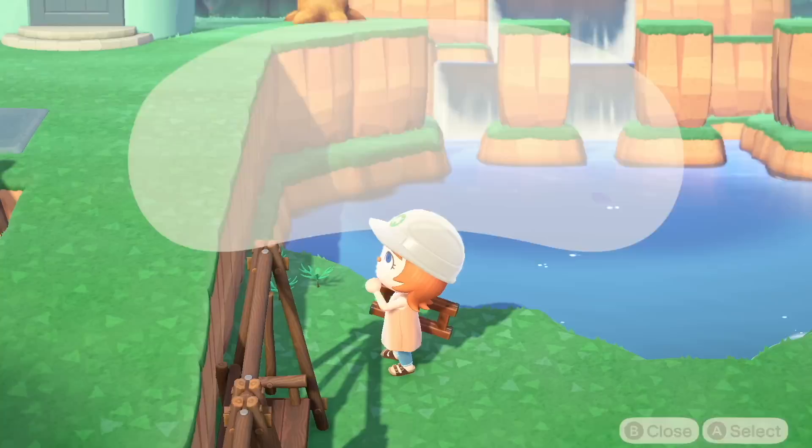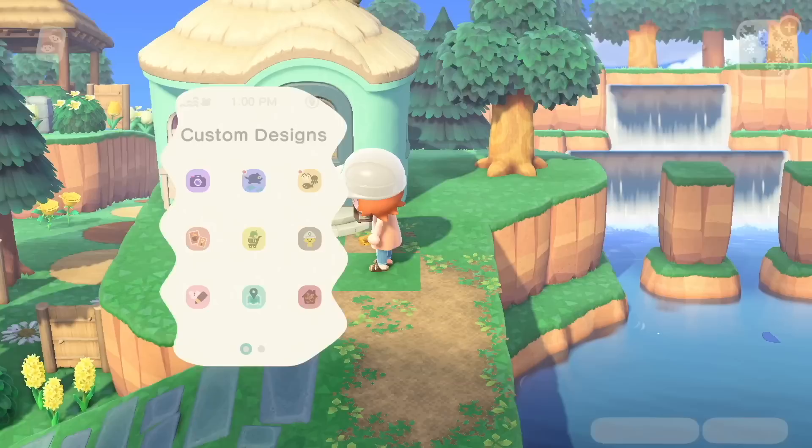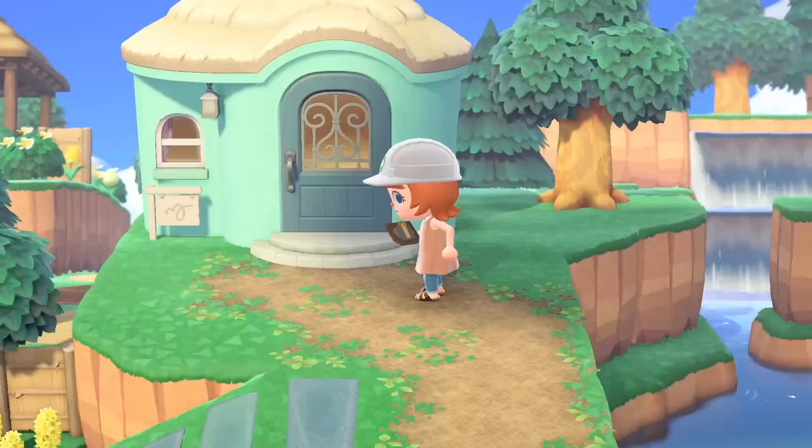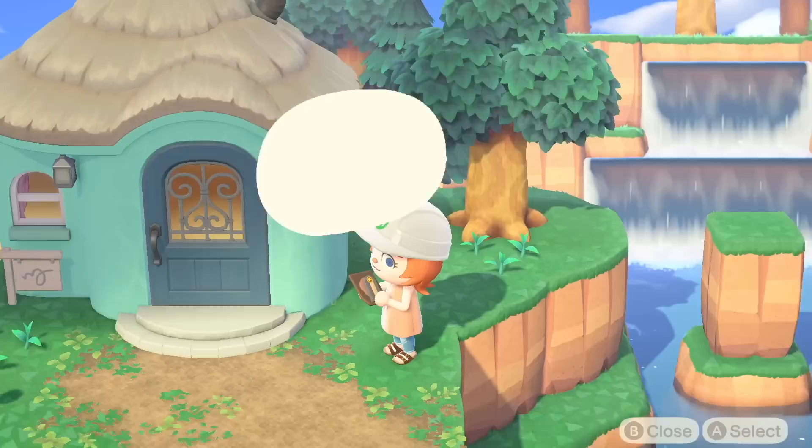You could also make your land bridge a little bit wider and use actual fencing, or you could use things like jail bars. There are all kinds of hacks to create fencing for your land bridges. That is one reason I decided to go with a straight land bridge — so that I could put fences or swinging benches against the sides of them easily and it would all fit.